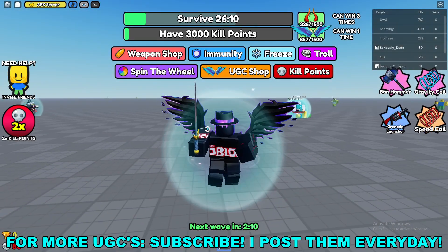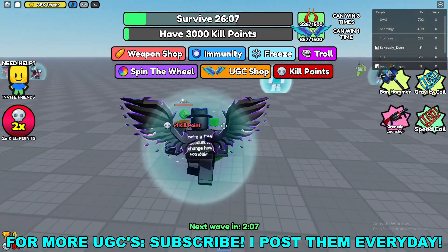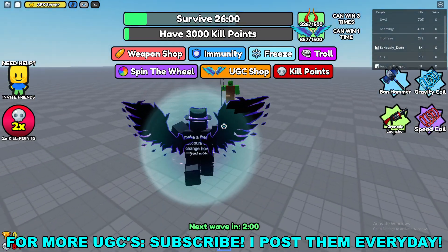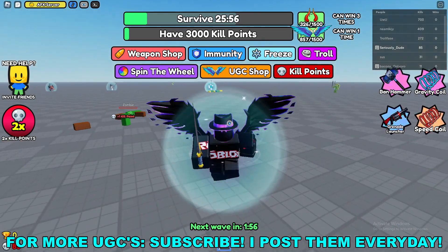Yo what's going on guys, it's SwitchDude here and today I'm going to be going over how to get the froghood free limited UGC item here in Roblox. The first thing you'll go ahead and do is join this Roblox game called Don't Die — I'll have the game link in the description below.